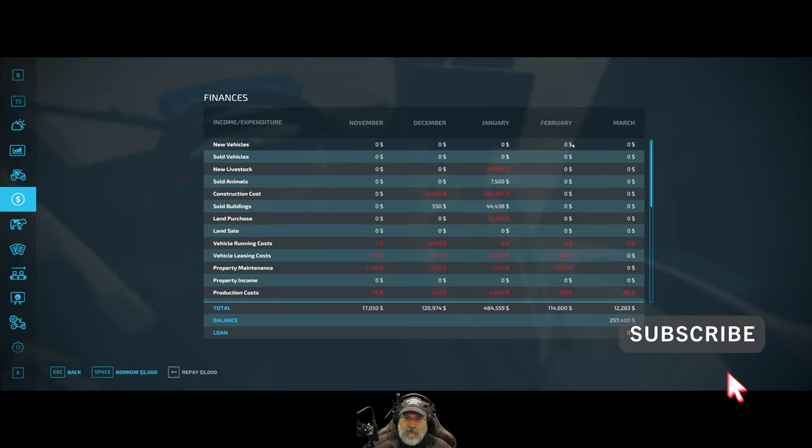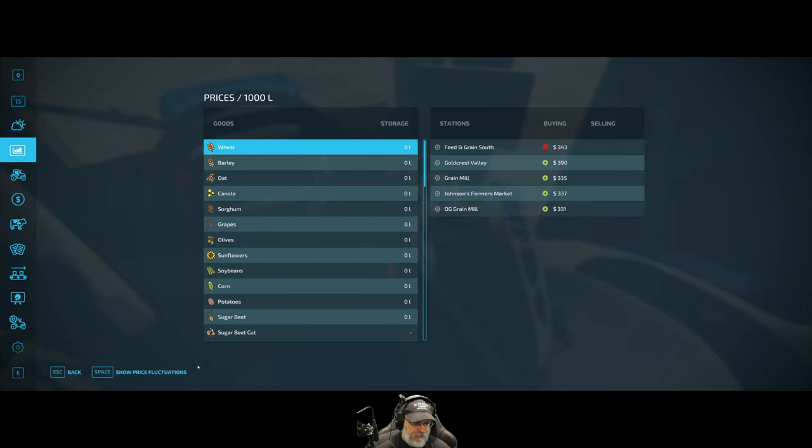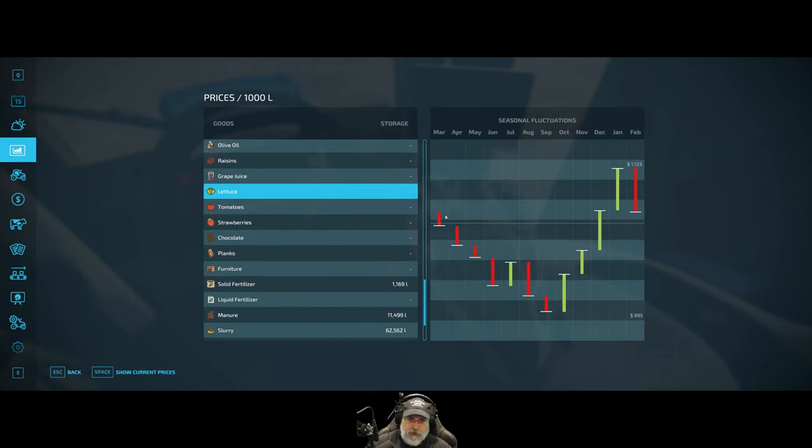In February we made $119,391 off of our greenhouses — like I had mentioned, I was expecting around $120,000 a month. If we look at the price of lettuce in particular, because that's really the main one that counts, you can see that in February it had dropped down. Even in April the price is in the mid-range, and then it's going to see less and less as the year progresses, but come October it starts shooting back up again.